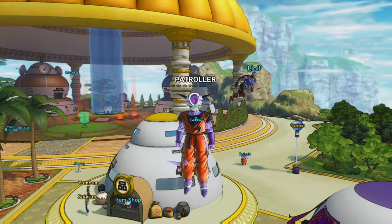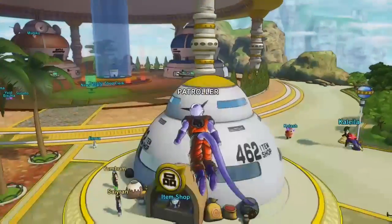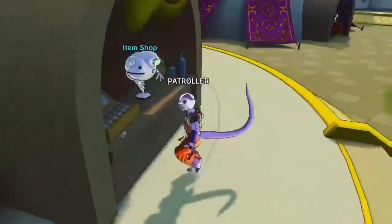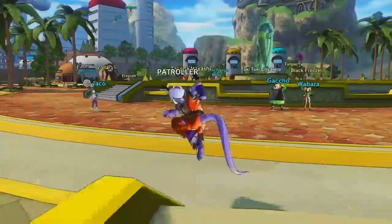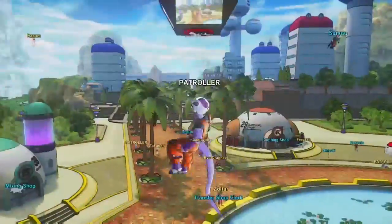One thing I found myself getting stuck on in this game is that everyone keeps trying to find how to get into Freezer's ship. I looked it up and didn't really find any ways how to get in there, but after trying to do it myself I finally found out.